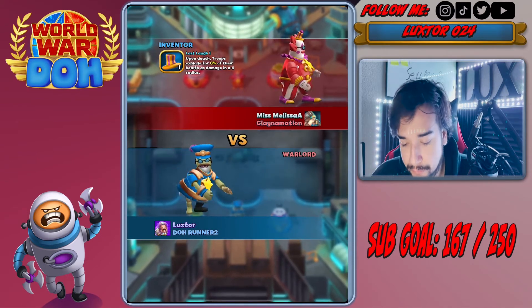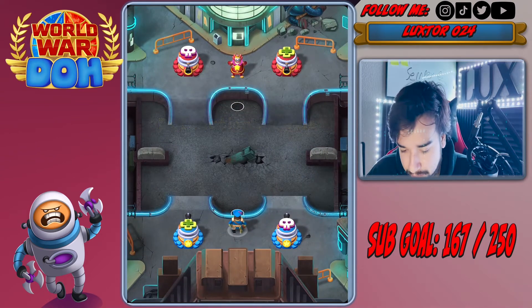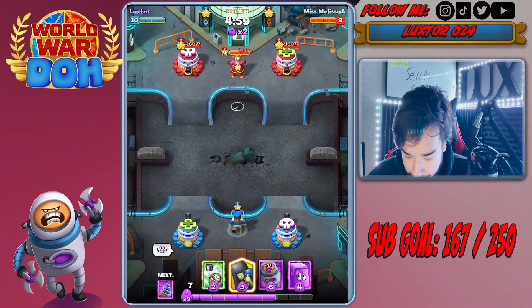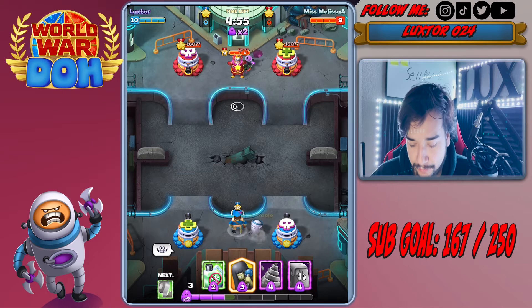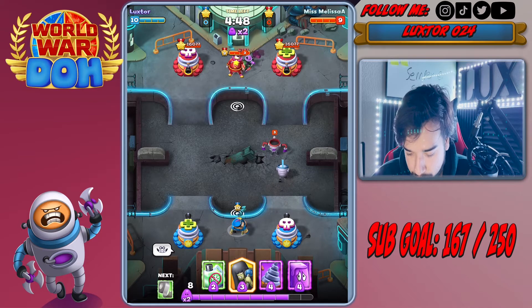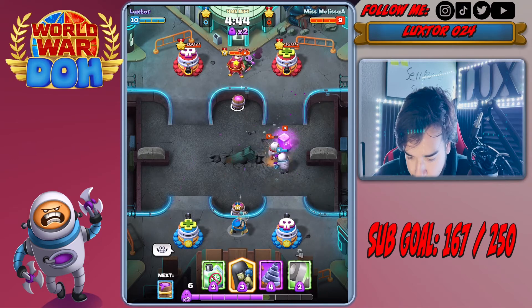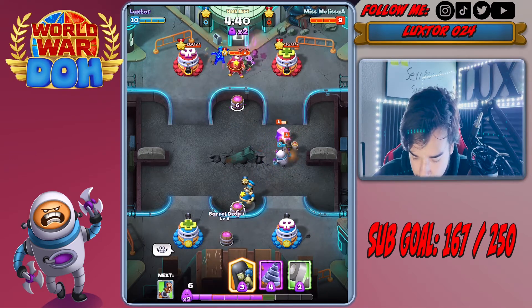And the witch for sure helped too. This time we're going up against Miss Melissa A from, I believe, Claymation — good luck to you. She's level nine, so we're gonna drop the kill bot. I usually don't worry about the grievel too much in this mode, but we'll see.